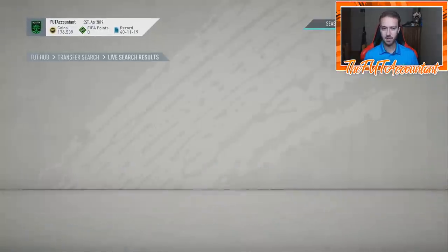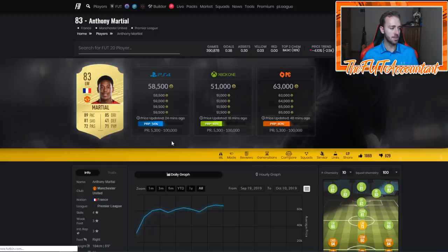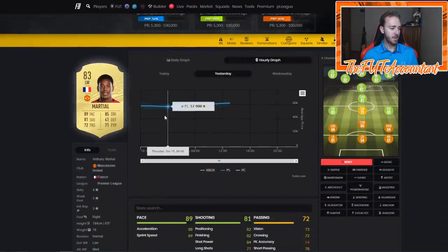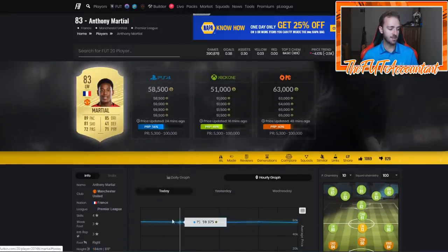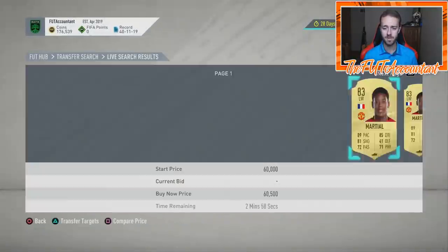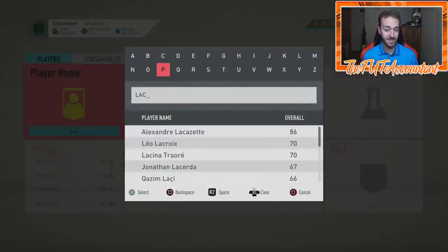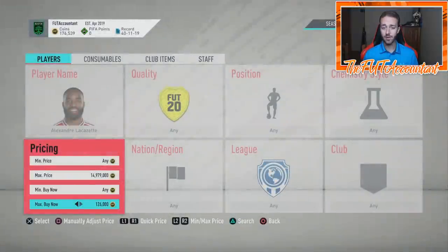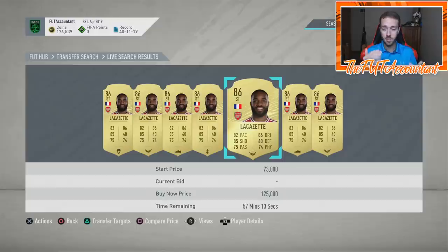Martial was around 60k. Looking at Footbin on the hourly graph, he was at 57k before rewards, went up to 62k at one point, pack supply came and he dipped to 54k, then rebounded back up to around 60,000 coins right now. Cards like Lacazette went from 109,000 coins last night before rewards up to 128k, and he's almost back up there now at 125-126 after he dipped to 110k during the pack SBC time.